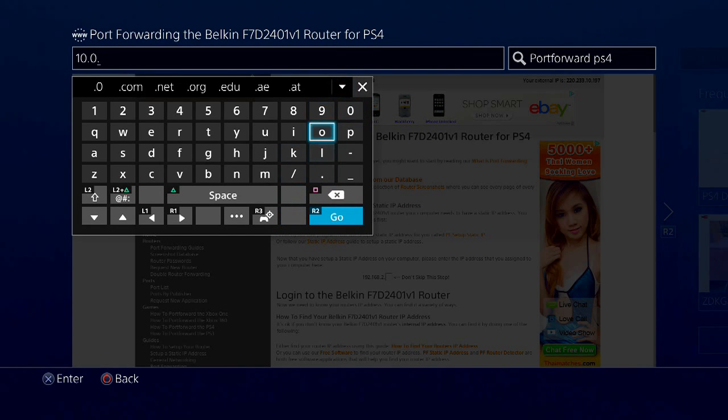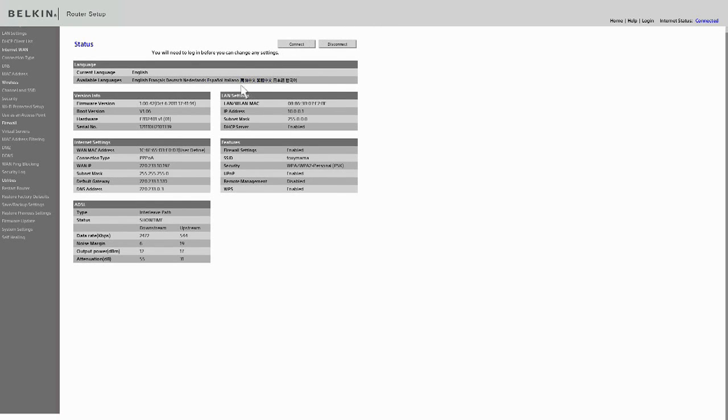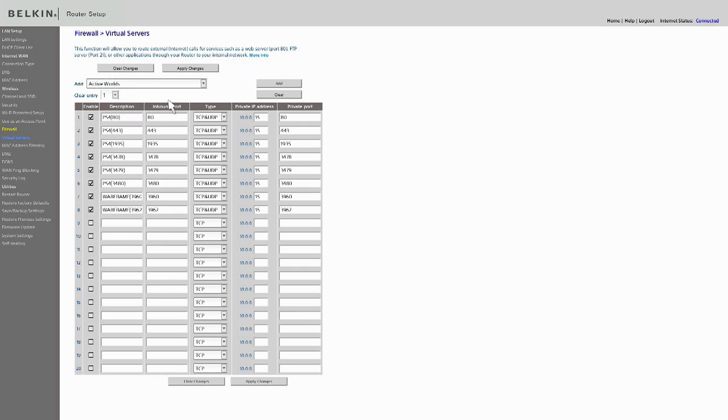Going to 10.0.0.1 in the browser, we're going to see pretty much exactly what it showed. In here, where I mentioned previously, we can go and set it up as a Virtual Server. Once you get in there, these are the things you're going to have. I've got a bunch of ports set up here — I've got some here for PS4, and it says 10.0.0.15, which is my PlayStation's IP address. So I've got all these ports set up and open.